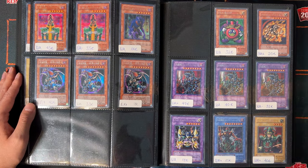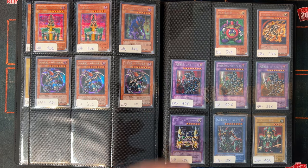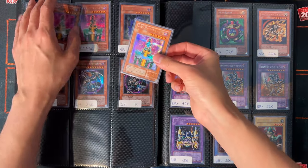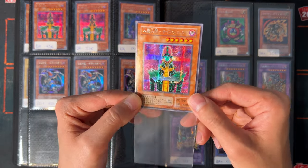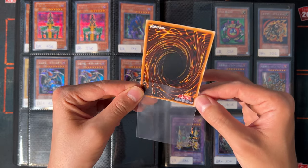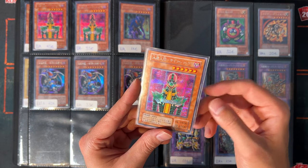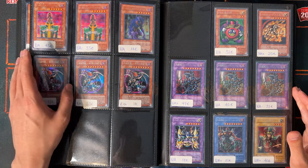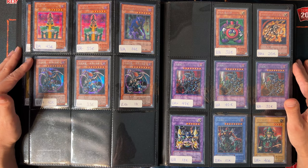Now we are getting to the crème de la crème of the secret rares from the Japanese OCG — look at the prices! These cards are more than 20 years old. Look at this Jinzo here, for example — near mint condition. These are Prismatic Secret Rares as you'd call them in the TCG, over 20 years old and very clean. For a near mint Jinzo from 2002 or 2003 in the TCG, you'd pay at least double. Same goes for Chaos Emperor Dragon — 42 bucks for the cleanest copy I have.